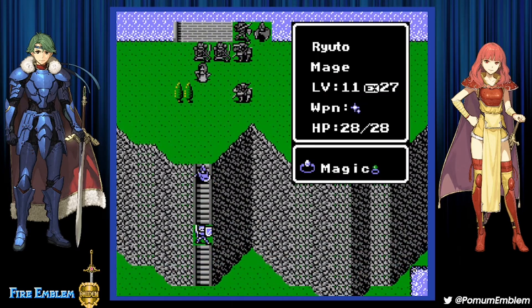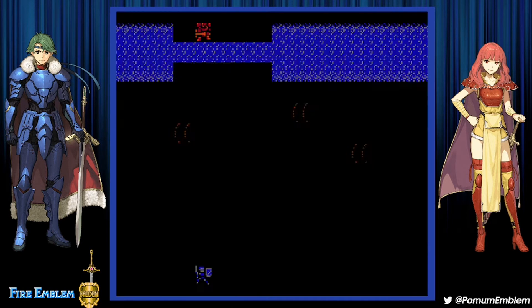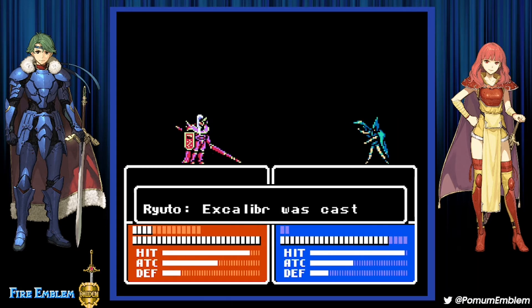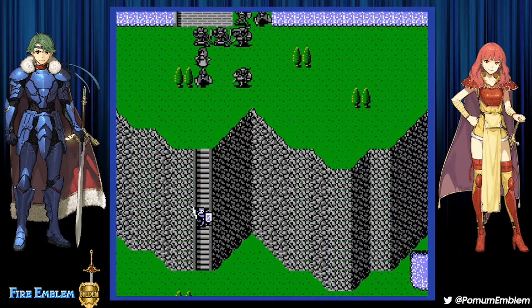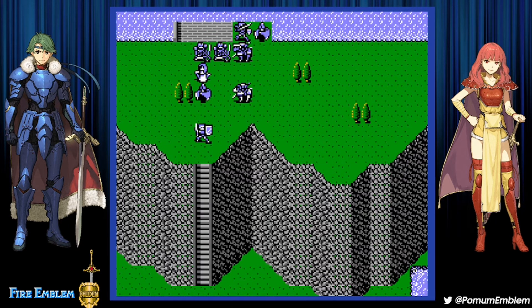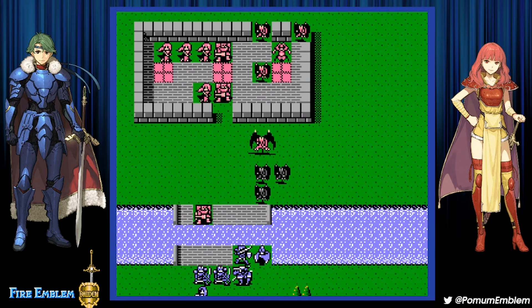I can end there. I have Ryuto with a ring, and that means Excalibur — I can do that on the boss too, which is funny as hell. Robin gets those. I hope this doesn't become a stalemate — someone has to be able to cross the river. I know mercenaries can — they did so in Celica's side. I doubt there are different types of water in this game, so mercenaries have to be able to cross rivers.